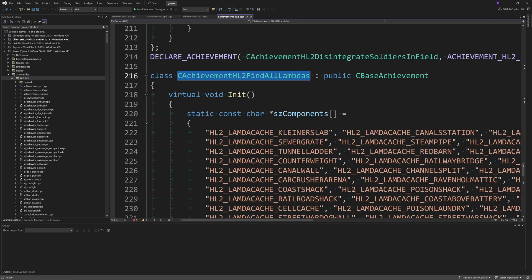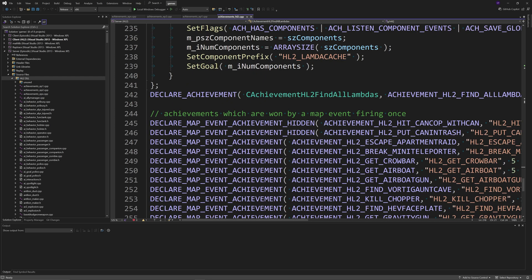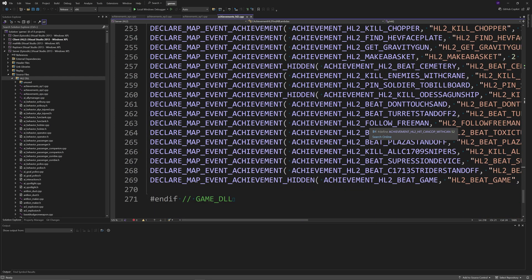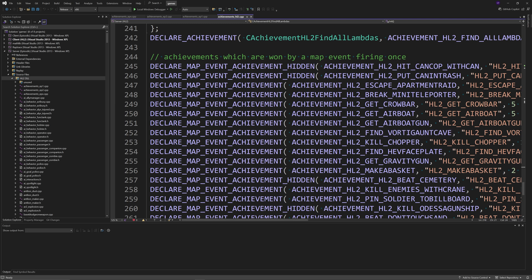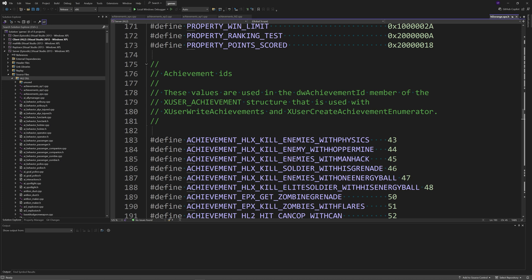You can always consult Achievements_HL2, Achievements_Ep1, Achievements_Ep2, or Achievements_Epx.cpp to see how the episodic or Half-Life 2 achievements are incorporated into the game.